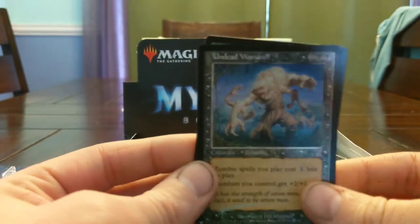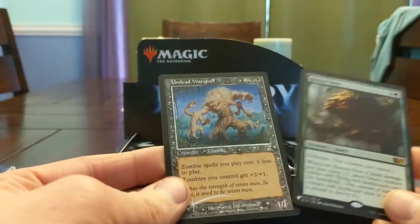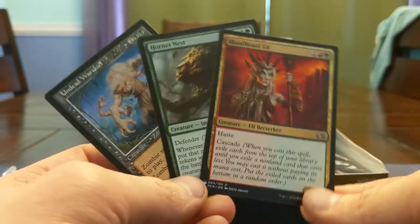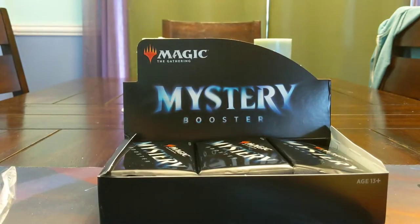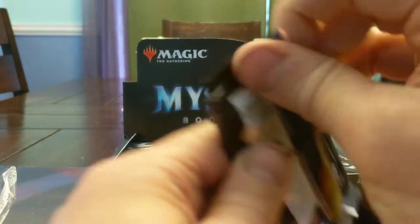Chad, where you at man? I got a buddy who's a big zombie fan — he's all over this. That's our rare and then our foil from the pack. Plus we got a Bloodbraid Elf, so that's a really good first start. I'm going to set those aside and put the rest of these common-y things out of the way. We're going to do this 23 more times.